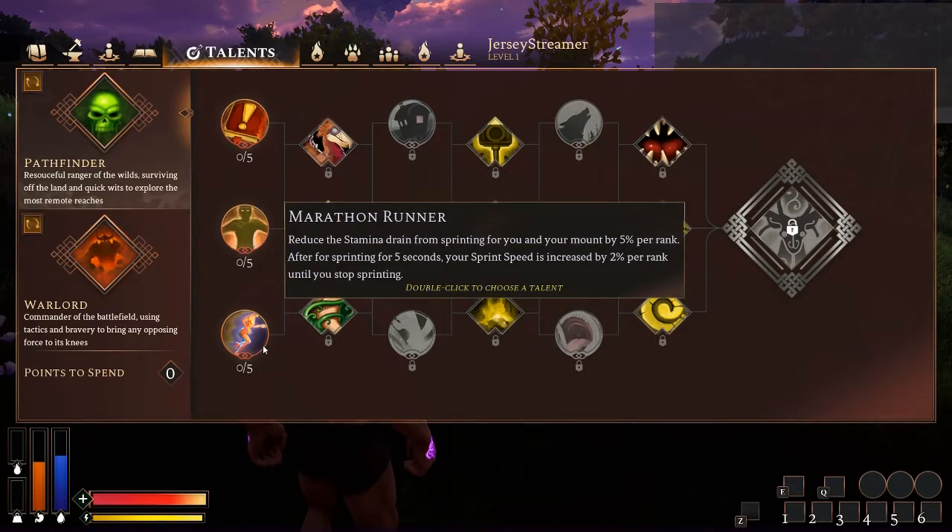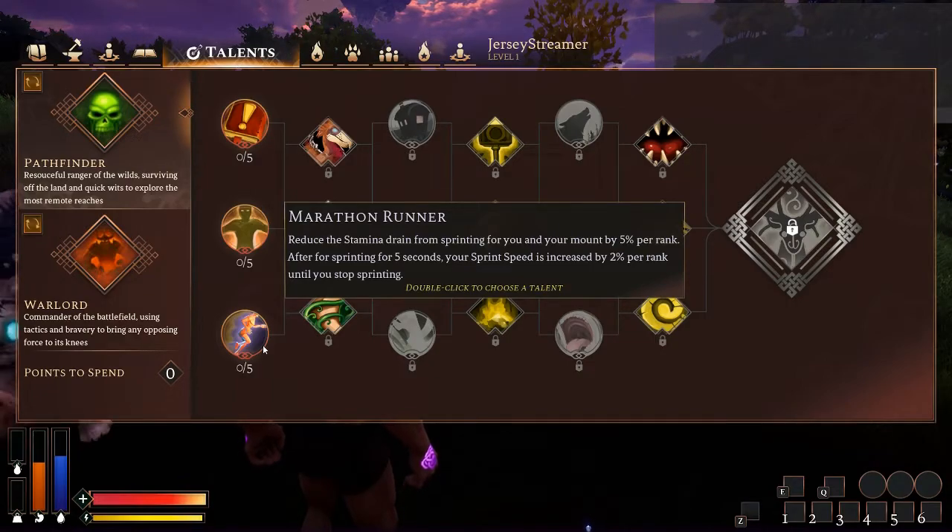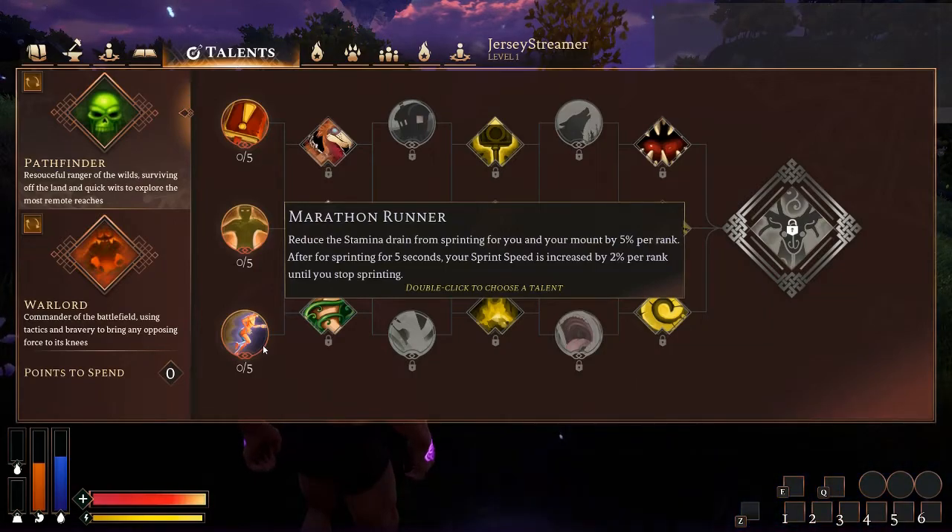Marathon Runner — reduce the stamina drain from sprinting for you and your mount by 5% per rank, and after sprinting for 5 seconds your sprint speed is increased by 2% per rank until you stop sprinting. This is fantastic for PvP and has applications across the board like just getting across the map. In PvP, if you're draining 25% less stamina as you sprint and you get a 10% bonus sprint speed at max rank, you're going to outrun a lot of people specced for Assassin, Warlord, or even Shaman. It's going to take another Pathfinder to catch you in most cases.